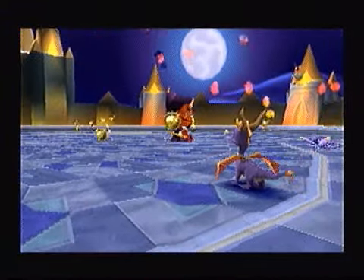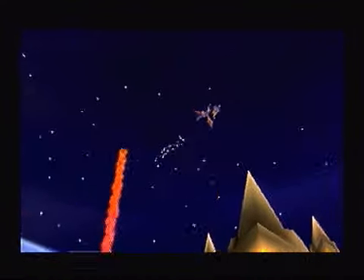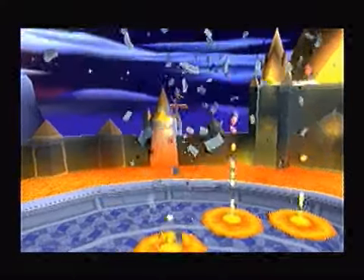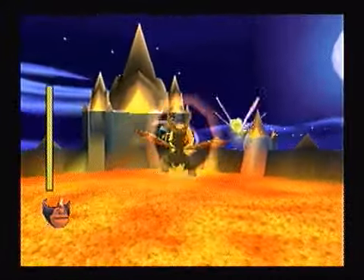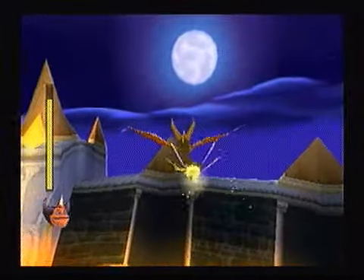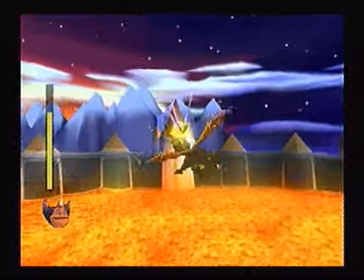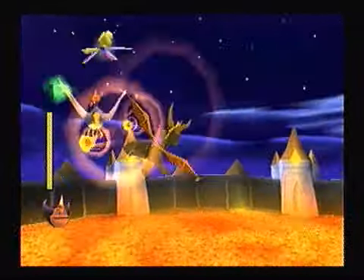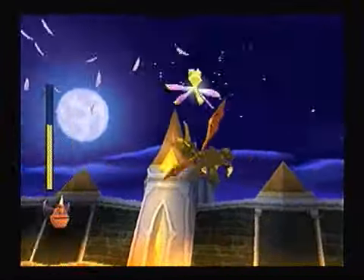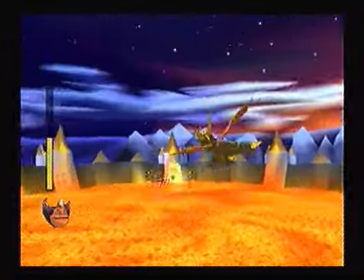We're not done yet. Ripto will spawn a robotic bird, and then Spyro will pick up one of the golden orbs, and the final phase begins. There's no more Hunter this time — he actually crashes. So it's just you and Ripto now. Let's do this! Now Ripto will fire scepter blasts and he'll also try to do ramming attacks with his bird. This is definitely a final boss fight — this is a much better final boss than Nasty Nork was, if you ask me. This is a true boss fight right here, and it's a perfect way to end this project with an epic fight to the finish.